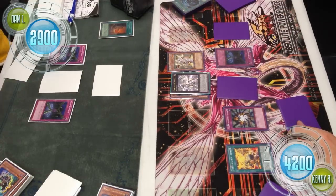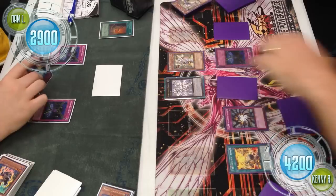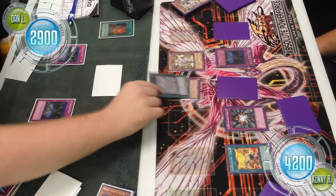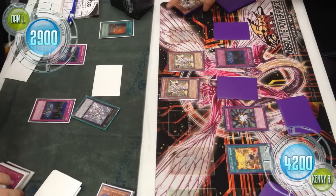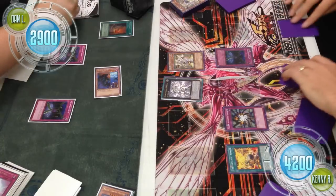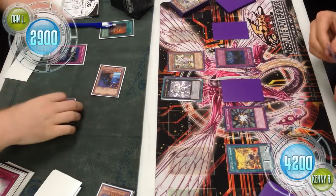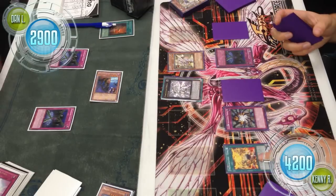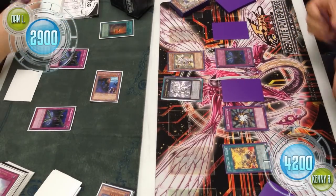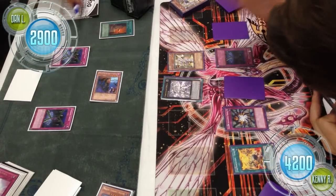Kenny summons a Pollux. He attacks and a Mirror Force goes up — but Omega can save both of them together. When Omega attacked, it slams into the Spy. Omega is actually a Beast Warrior, so it's getting that little attack boost from Tenki — he doesn't lose a single point of life. Omega is at 2500 right now, making him pretty big.